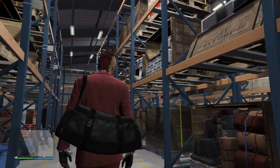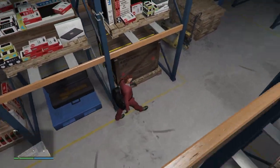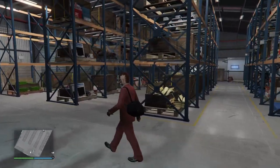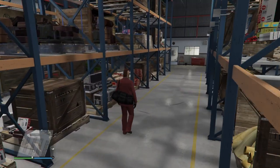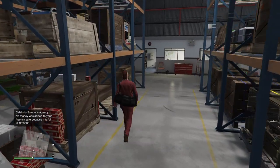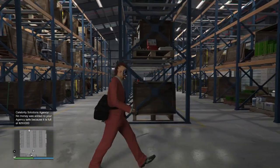The discounts for next week are as follows: 30% off executive office properties including mods and upgrades, 30% off special cargo warehouses, 30% off the XXR and the Itali GTB. Also, 40% off the Benefactor XLS, the Tempesta, the Vapid Apocalypse Imperator, the Future Shock Imperator, and the Nightmare Imperator, plus 40% off the Apocalypse Issi and the Issi Classic.